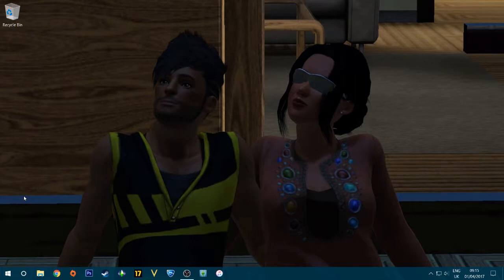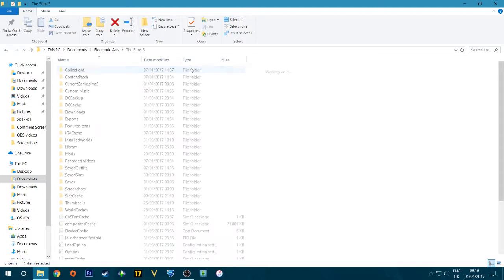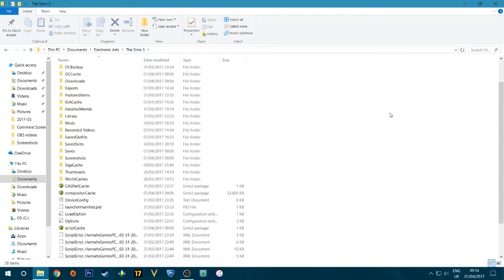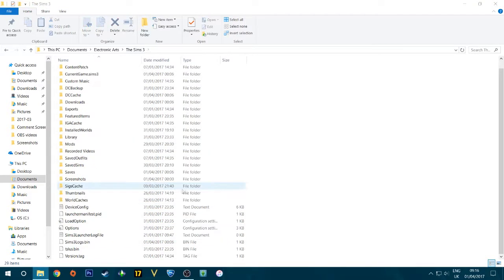Let's get into the tutorial. I'm going to start off with stuff you can do in the folder to speed up your game. We're going to go into Electronic Arts and the Sims 3 folder. The very first tip I recommend for anyone who wants to speed up their game is clearing the cache files. There are five cache files — you should see them — and you want to right-click and delete them all.